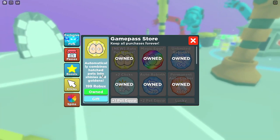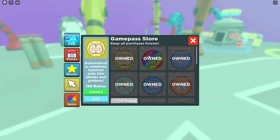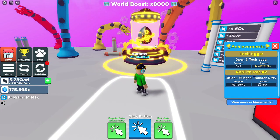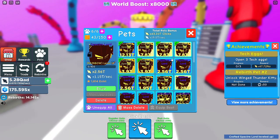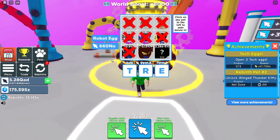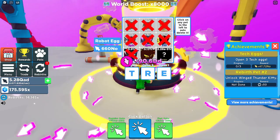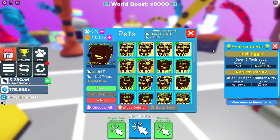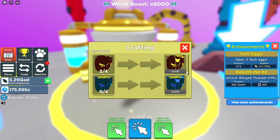We also have the auto pet merge which automatically combines hatched pets into shinies and goldens. This is sometimes useful, sometimes not. If you have the triple hatch, the lux, and all of that, I'd definitely recommend it because you'll have a high chance of getting that pet and will need extra storage. You do get extra storage from achievements though. But if you don't have the triple or super lucky, I wouldn't recommend it since it'll be rare to get the pet anyway.